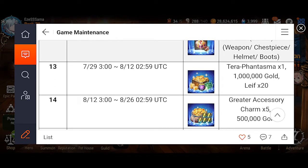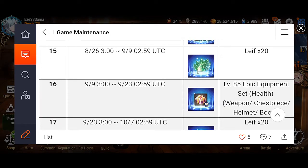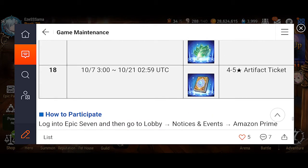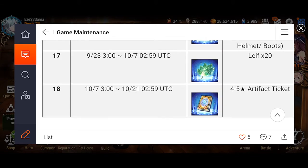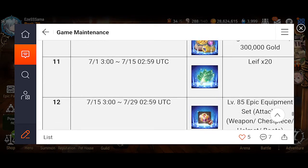A million gold and 20 Leaves — that's actually a pretty good rotation. Then you get 20 Leaves, and we get three sets of gear this time! We got an HP set too — nice. Is this more than last time? This is crazy. And the last reward is a four-to-five star artifact — I like how the last one is the less exciting reward. So yeah, this is actually a pretty interesting one, especially since we're getting three sets of gear.